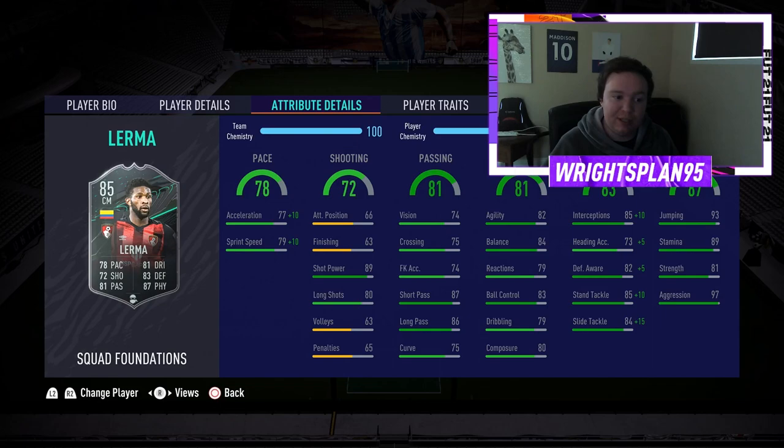I've put a Shadow on him to improve his defending and pace. His actual attribute details are all in the green, which is fantastic. He's got 77 acceleration and 79 sprint speed. Shooting is not the best but he's got a lot of shot power and 80 long shots, which is good for a centre mid.